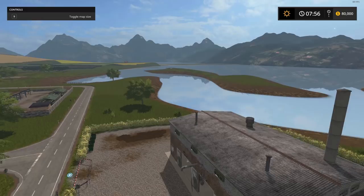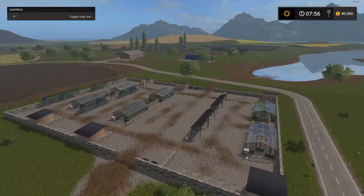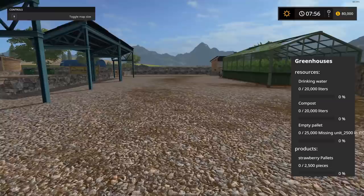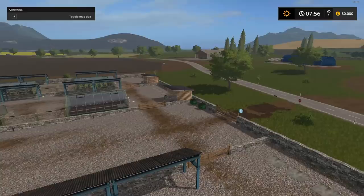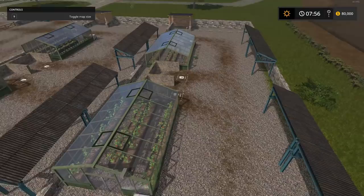Coming up on the greenhouses now — these actually make pallets of your product. Strawberries are obviously one, with nice places to store stuff nearby. To get them up and running you need drinking water, compost, and empty pallets and you get pallets of your finished product. There are drop-offs and storage nearby. You'll have to purchase this as well for $50,000.